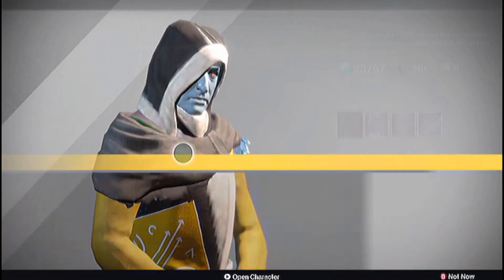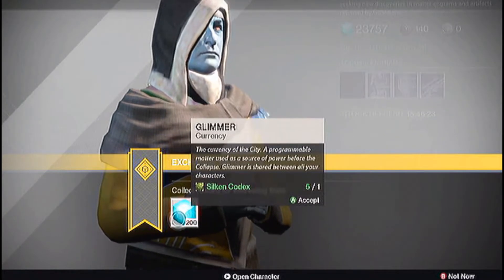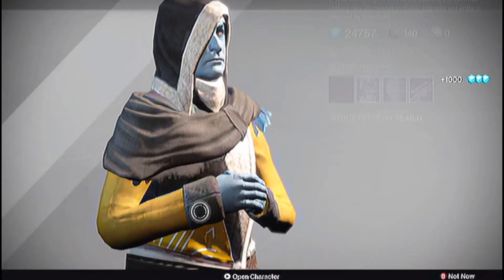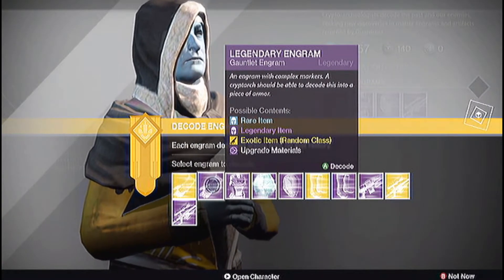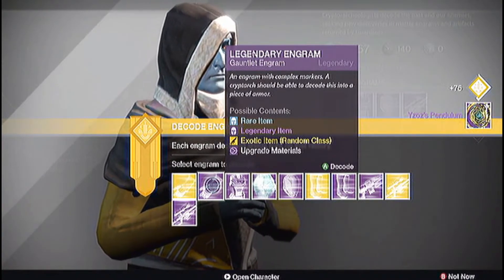I've been saving for this for like forever. Okay, come on Cryptarch, load. Let's get rid of my Silken Codexes — don't need those. All right, legendaries first. Starting with gloves — we got a Yazu's Pendulum artifact.